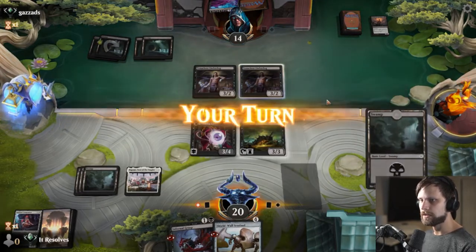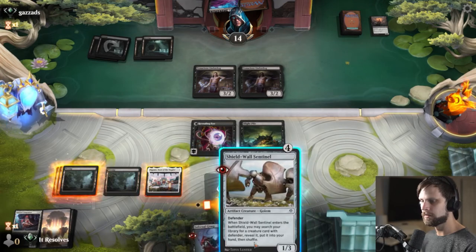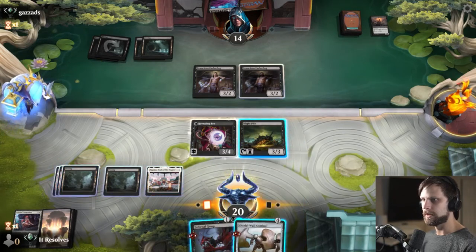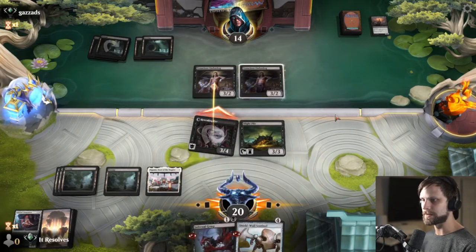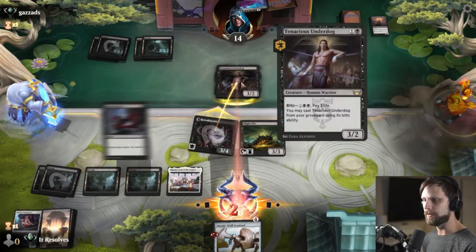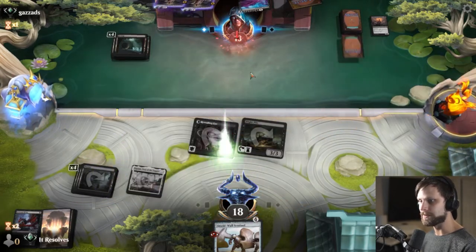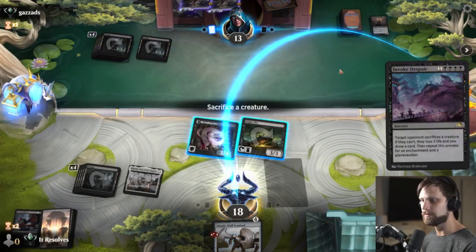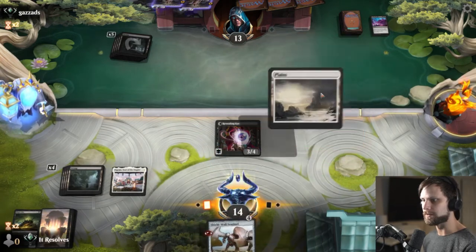They are not going to attack — excellent. So I think we attack first, let them double block, and then we Infernal Grasp one of them, so that way we get basically the board cleared. We do take a little bit of damage, but we've got both of their creatures off the board. I'm going to go ahead and activate this since we don't have anything else to do — that pings for a damage. I'm just going to sacrifice the Blight Pile. We're doing more damage with the Revealing Eye at the moment, so that's probably just the better bet.